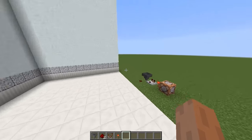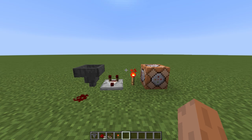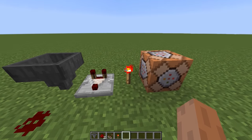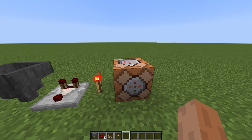That is what I have done for you today, and these are the blocks we are going to need to make this. We are going to need a hopper, redstone, a redstone comparator, redstone torch, and a command block.